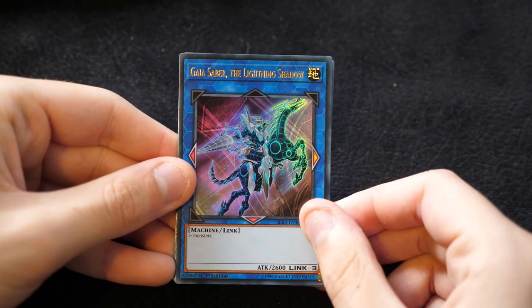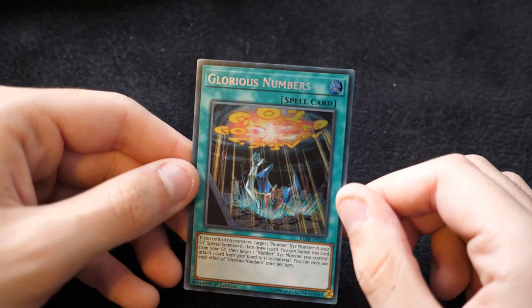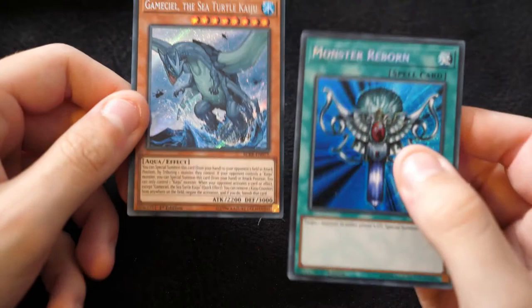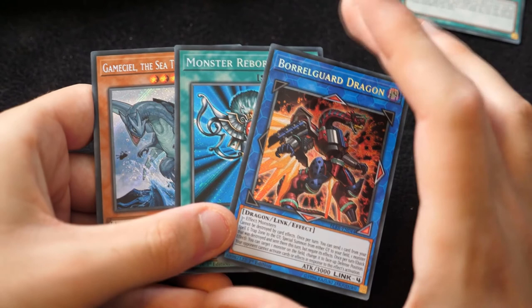For the final pack, can we get any of the cover cards? We have Gaia Saber the Lightning Shadow, World Legacy Discovery, Gabriel the Time Lord, Pumpkin Carriage, and glorious numbers — we did not get any of the cover cards in this video. But we got some really, really awesome stuff. Potentially even better stuff out of the set. Some fantastic looking secrets within this. I absolutely love the reprint of Gamzeal in Secret, the reprint of Monster Reborn in Secret — these cards look absolutely phenomenal. Getting the Boral Guard Dragon was actually really awesome from the set — it's a fantastic, fairly generic Link monster, well worth trying out.